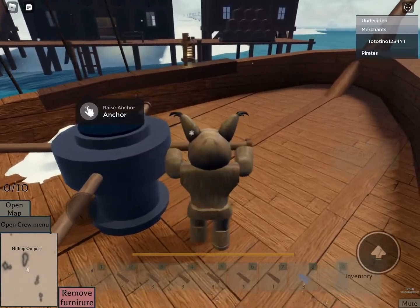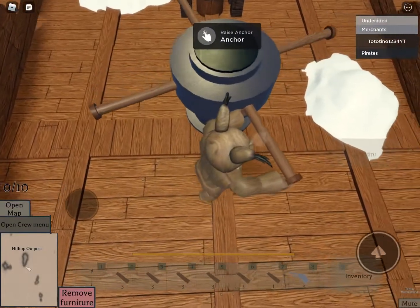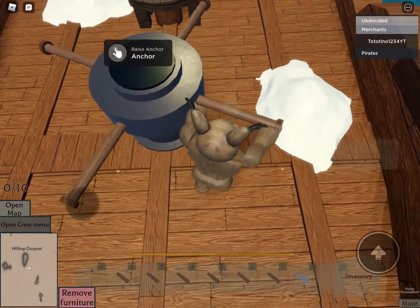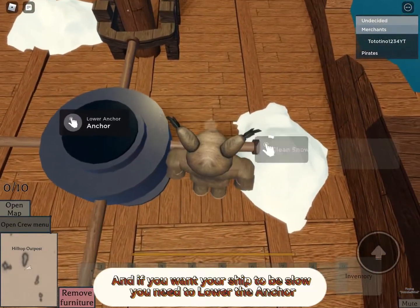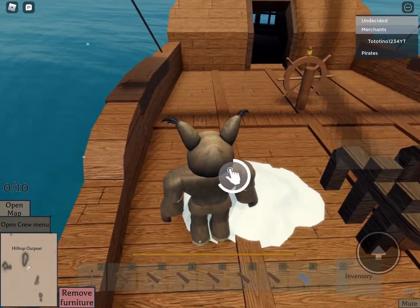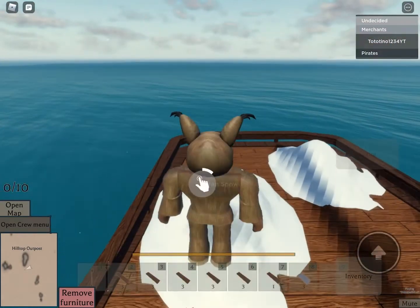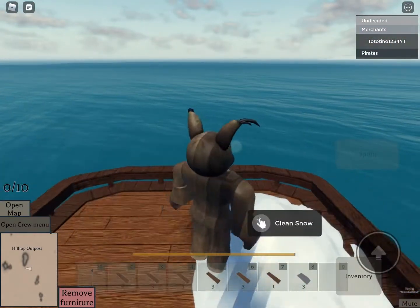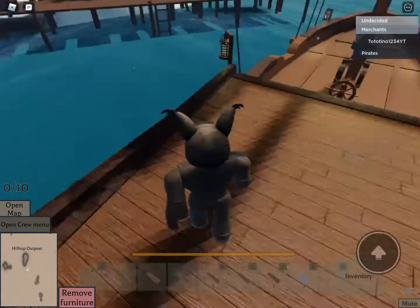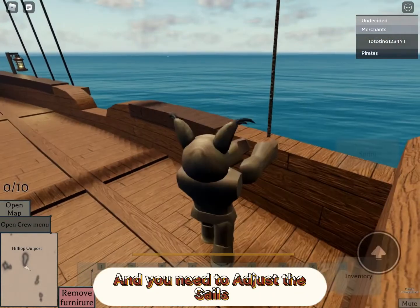If you want your ship to be fast, you need to raise the anchor. And if you want your ship to be slow, you need to lower the anchor. And you need to adjust the sails.